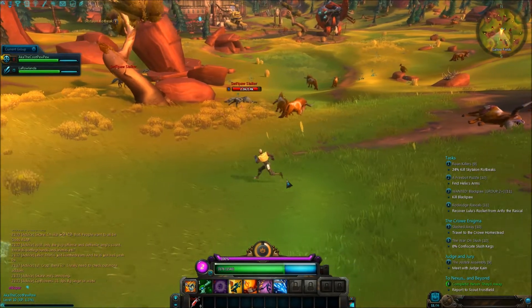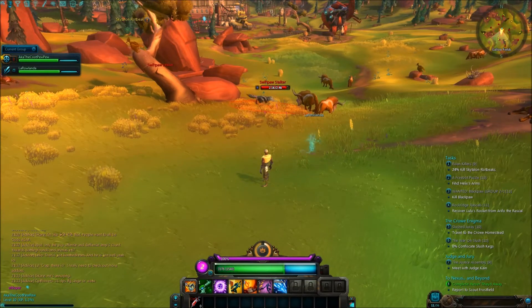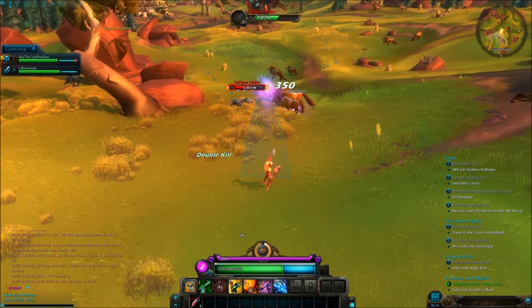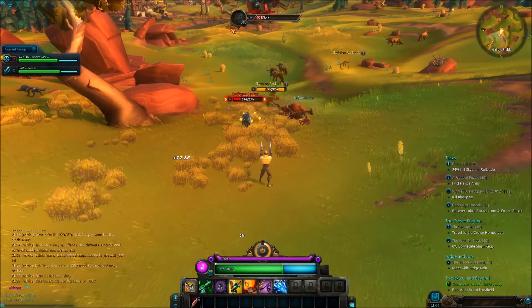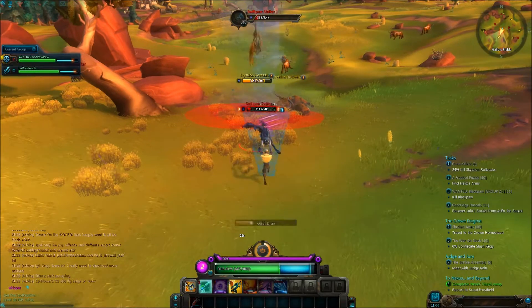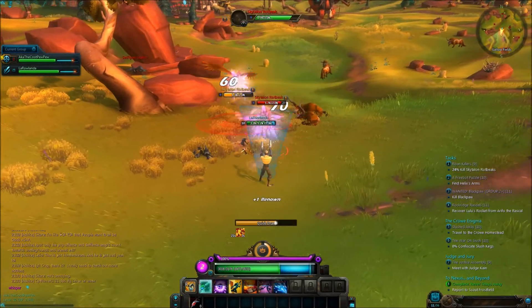What's going on everybody? We're here to show you the level 10 Spellslinger. I've got my friend Roland here because I really don't feel like this guy is overpowered at all, so with a little help from him we'll be able to do this. We'll try and figure out what we can do with this guy for you guys at least at level 10.